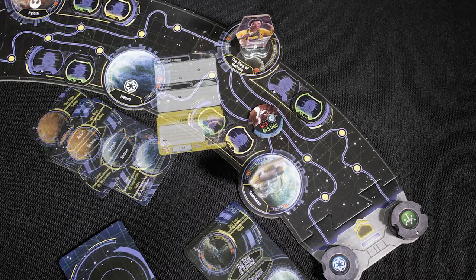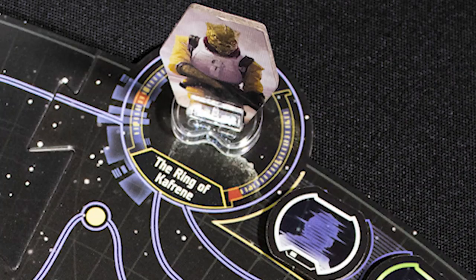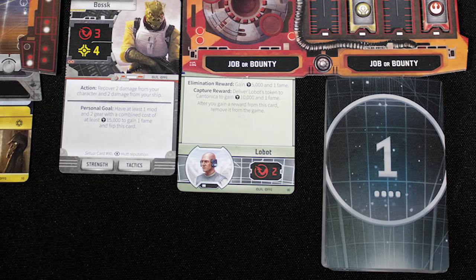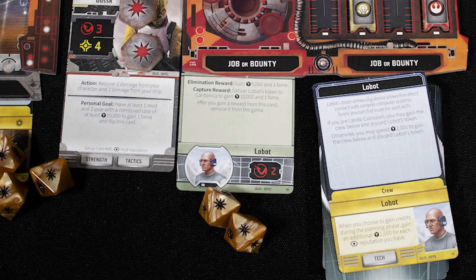Finally, there is the encounter phase. You can draw an encounter card for the planet you are on, or a waypoint encounter if you are in deep space. Alternatively, you can choose to turn over one of the face-down encounter tokens on the board, or encounter a face-up one. You then check the card index for the number matching what's shown on the contact and follow its instructions.